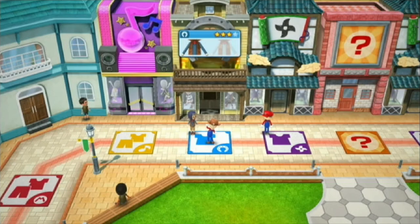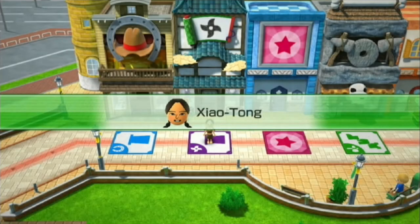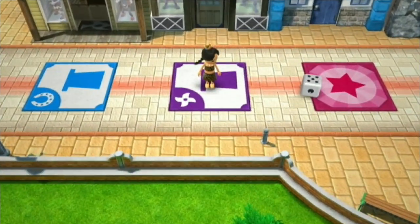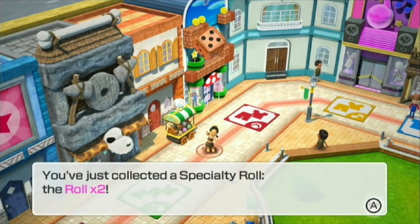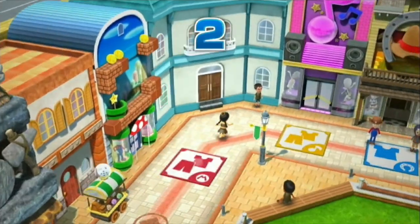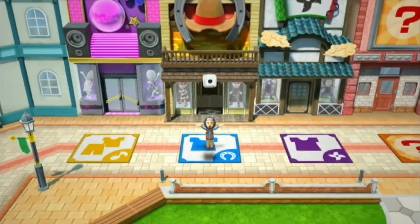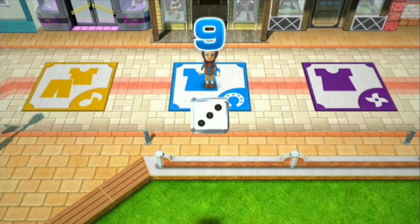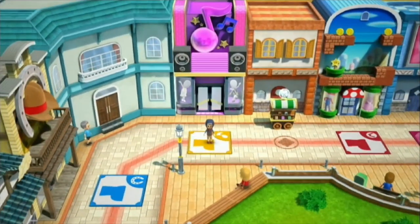I guess that's a regular dice block then. Cowboy top — he's got two of the three pieces for the cowboy costume, he just needs the boots now. Meanwhile, everyone else only has one piece so far. I think the more sets you have, the better off you'll be, but I guess it depends.